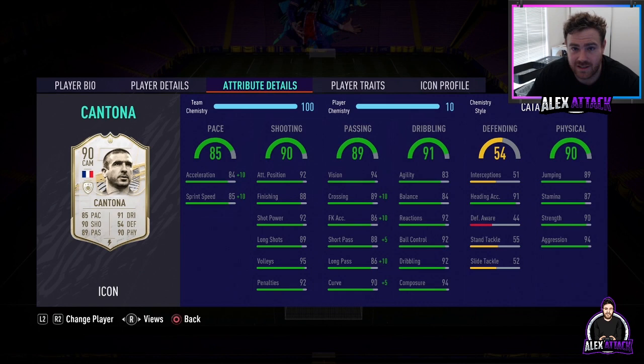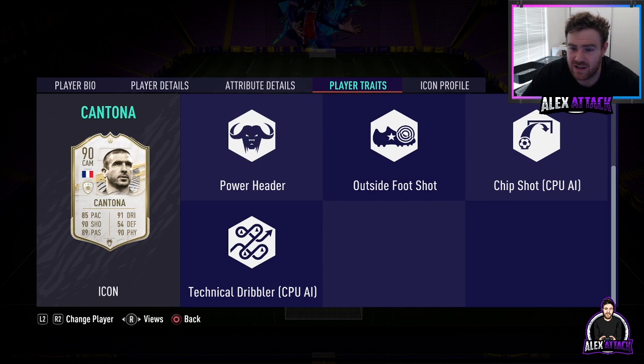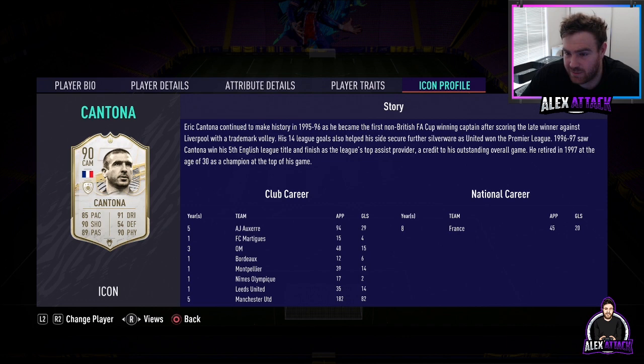Now let's take a quick look at player traits. He's got flair, long shot taker, playmaker, power header, outside foot shot, chip shot, and technical dribbler. Very, very good. Looking at his career - continuing to make history in 1995-1996, as he became the first non-British FA Cup winning captain after scoring a late winning goal against Liverpool with a trademark volley. His 14 league goals also helped his side secure further silverware as United won the Premier League. 1996 to 1997 saw Cantona win his fifth English league title and finish as the league's top assist provider. He retired in 1997 at the age of 30 as a champion at the top of the game.